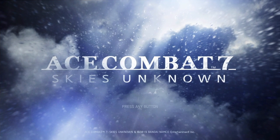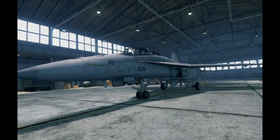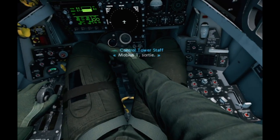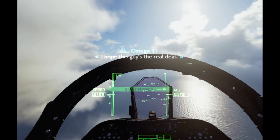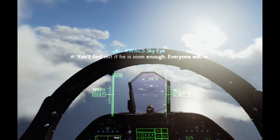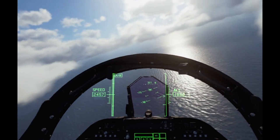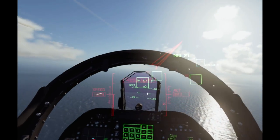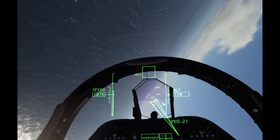Ace Combat 7 Skies Unknown is one of those games that has a few missions specifically for VR. Right away I was in awe, as it seemed like I was standing right next to this plane — well, sitting next to it anyway. Next thing I know, I'm in the cockpit and it's so damn cool. I take off and start flying around, doing some rolls. That feels really weird and I'm not sure I like it. I quickly crashed, but immediately tried again and the weird motion oddness was gone.